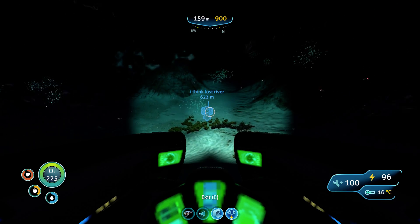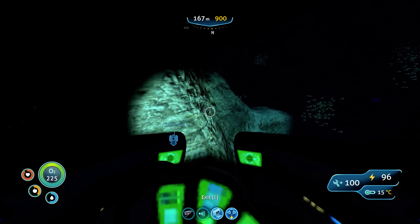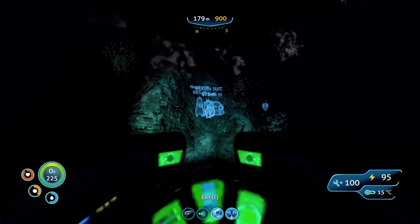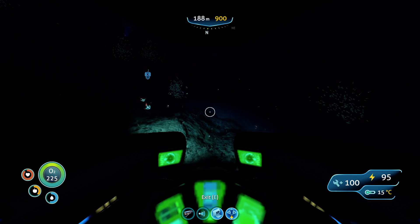Just keep watching - I'll show you how to get it. Keep going about northwest to north until you finally see this huge cliff going downwards. Once you get here, you should be about a thousand meters away from your main life pod. As soon as you see this huge gap, you just want to go down - just straight down.